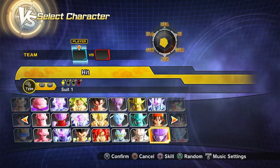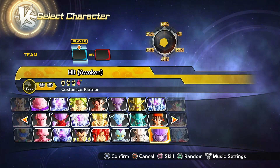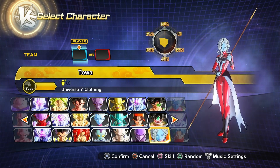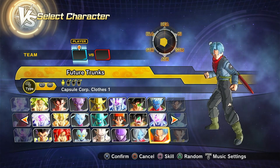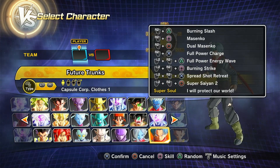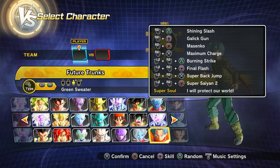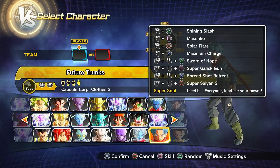Then we got Omega Shenron, Hit — both regular, Awoken, Festival, and a custom Awoken. Then we got Towa. Then we have Future Trunks or General Super Trunks — so we have a regular version, a somewhat different version of regular, a green sweater version, and then Sword of Hope Trunks.